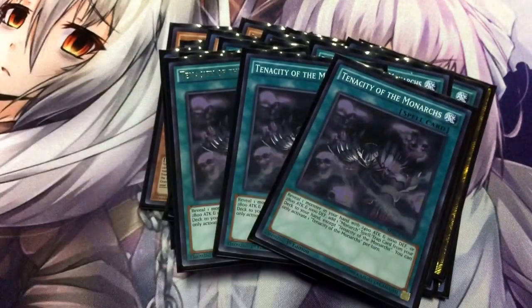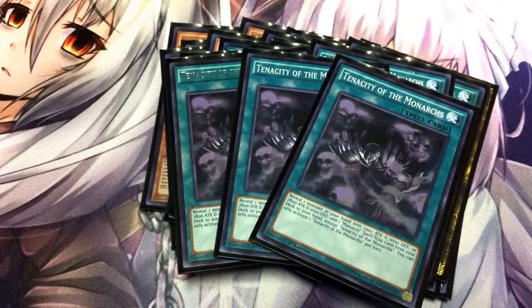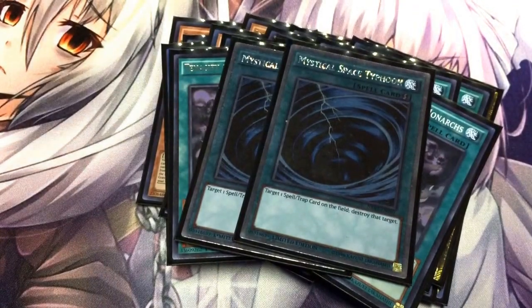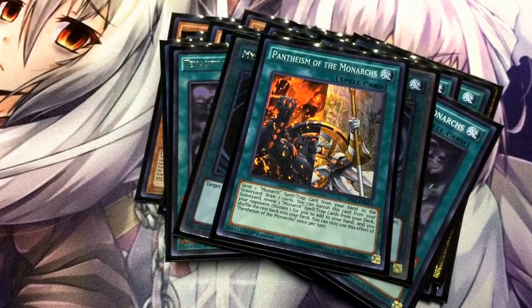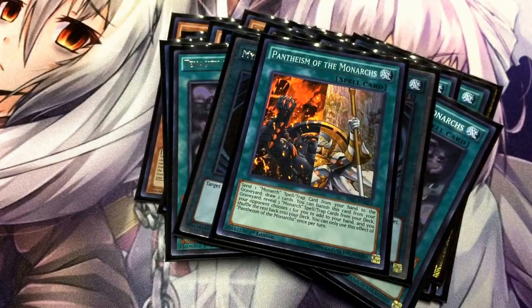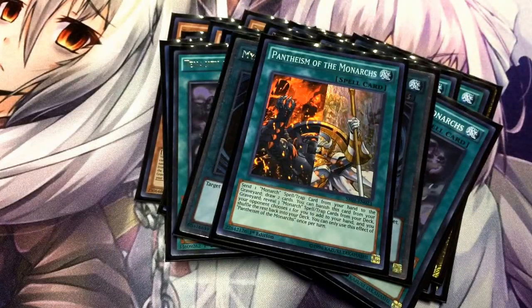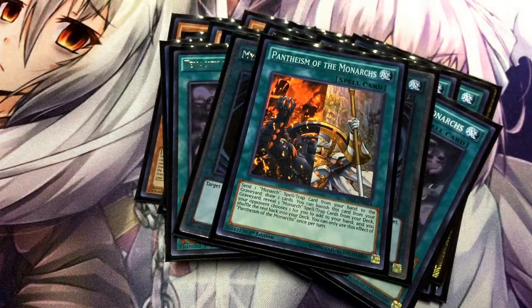I'm running three Tenacity — reveal a Monarch and I get to add any Monarch Spell or Trap card from my deck to my hand. Two MSTs. One Pantheism — I can activate it, send one Monarch Spell or Trap card from my hand to the grave, and draw two cards. Once it's in the grave, I can banish it to pick three cards from my deck, and my opponent picks one for me to keep while the other two get shuffled back in. The Heavenly Squire is key here because when she's sent from the field to the grave, I can add Pantheism back to my hand and keep replaying the draw-two effect over and over.